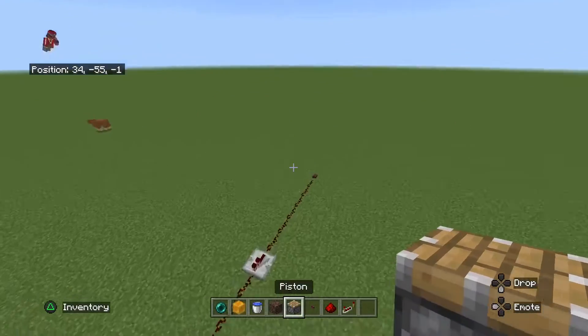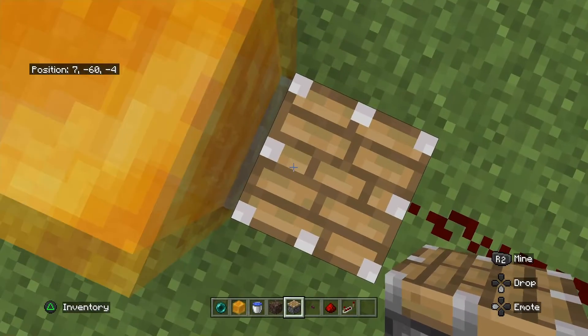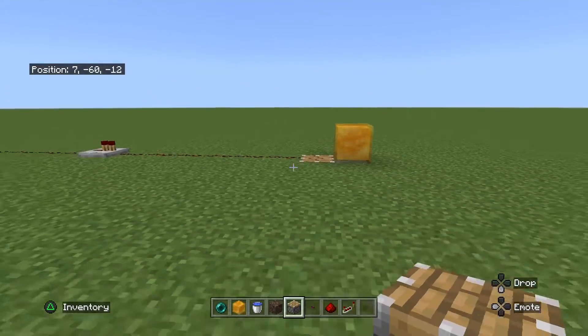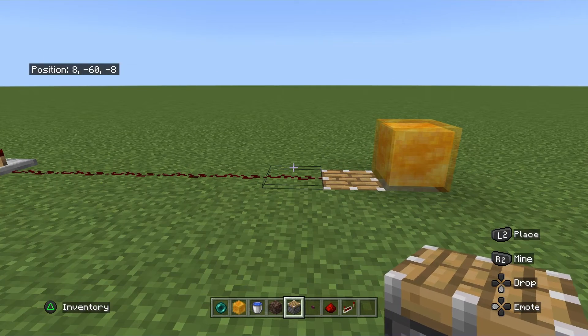So I am going to go all the way over here, hit the button, and then it pulls me over here. That is how to make an enderpearl stasis chamber in Bedrock Edition. Hope you enjoyed, and make sure to come back for more. See you in the next video, and please make sure to subscribe.